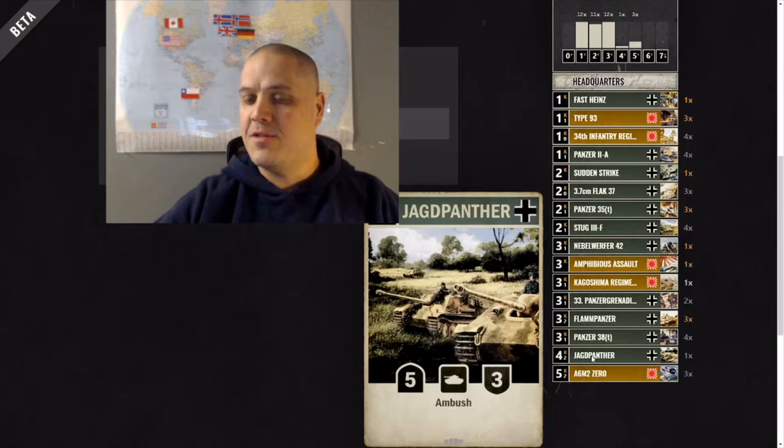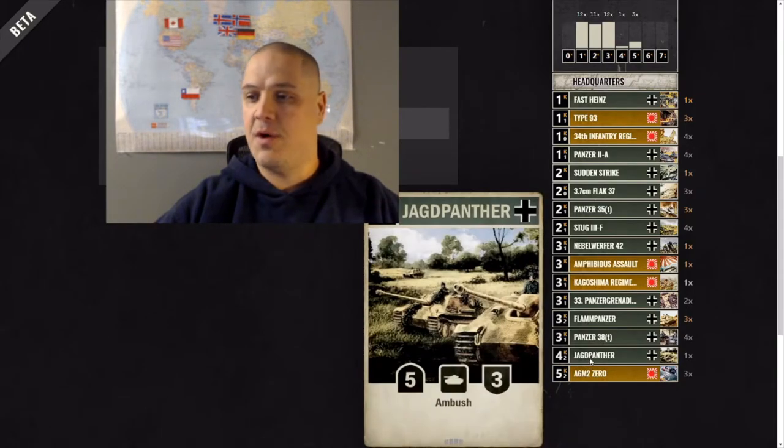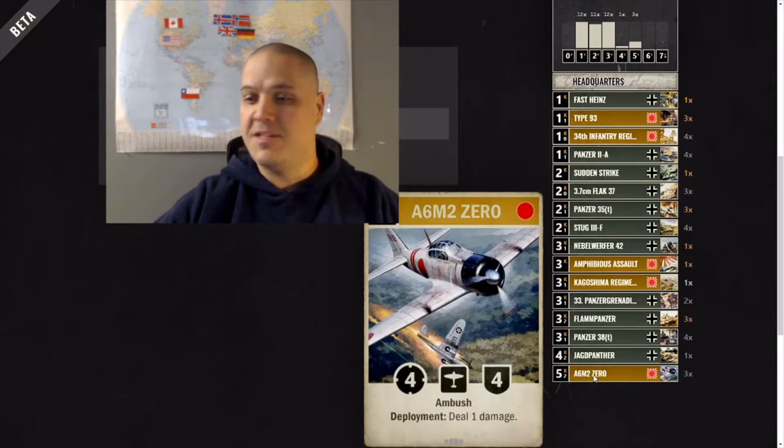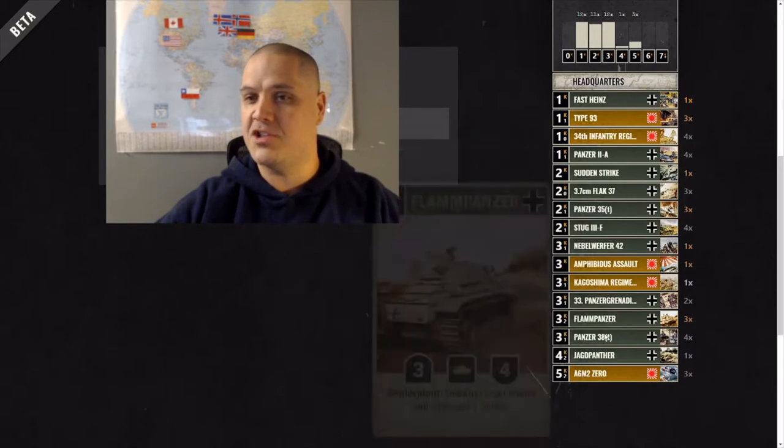The Jagdpanther with the 5-3 ambush isn't bad — I threw this in because I had nothing else, and it will eventually get replaced. The Zeros are just top-notch ambush fighters that deal 1 damage on deployment. The Zero is an awesome card for tempo swing and win conditions — getting control of the board, usually trading 2-for-1 against ambush, just like the Kagashima Regiment.